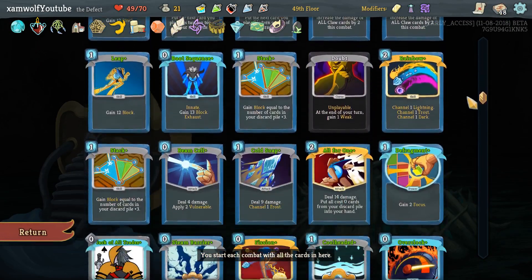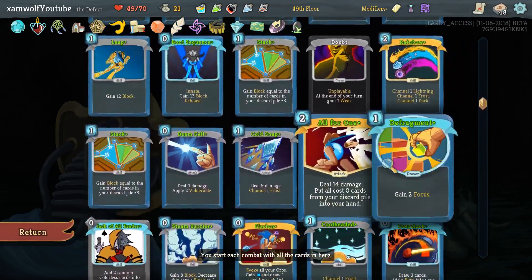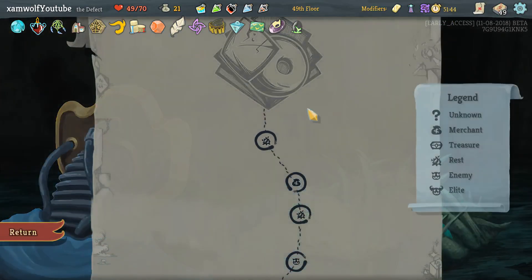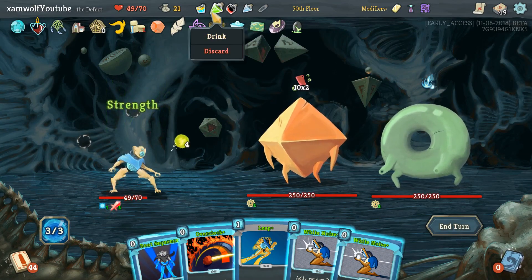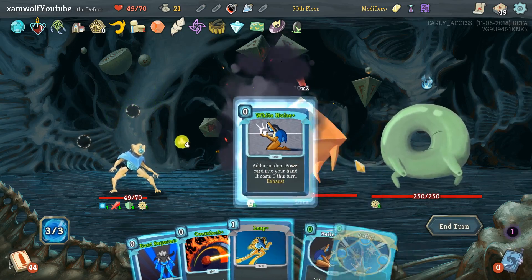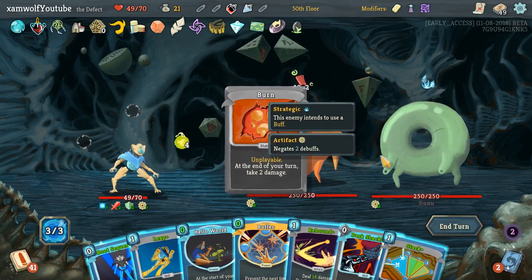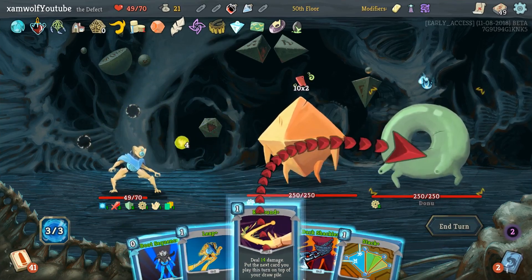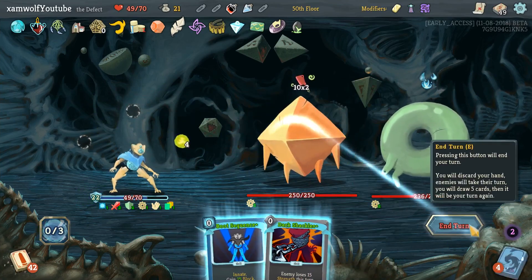Fourth Cool Headed? Did we actually do it? One, two, and the third one was up there — three, yeah. Four Cool Headeds. 25 points for resting — we did the right decision. Permanent boost, get the artifact going. White Noise, White Noise — I'm happy with both. Let's draw first though. Hello world buffer. Do we have enough block? Yeah, we have more than enough block. I don't even have to use Boot Sequence. Dark Shackles — keep this for later.